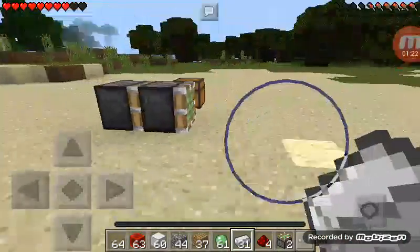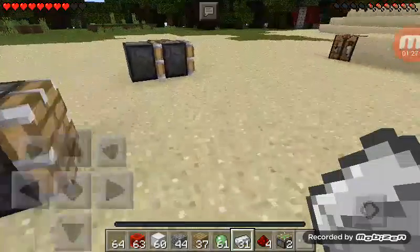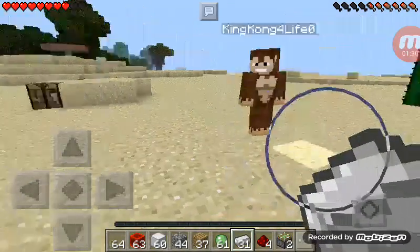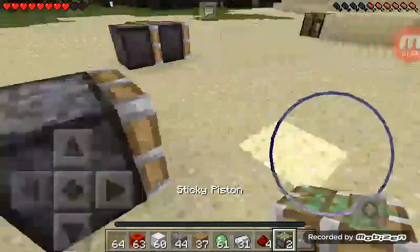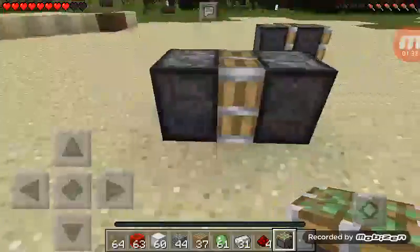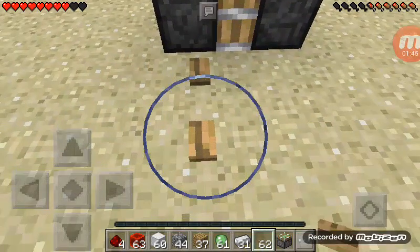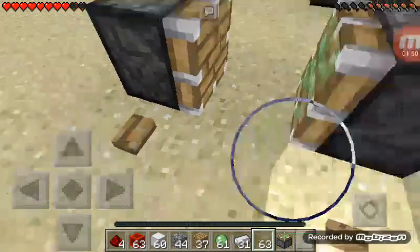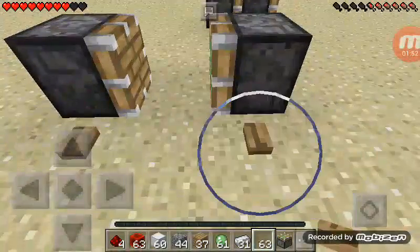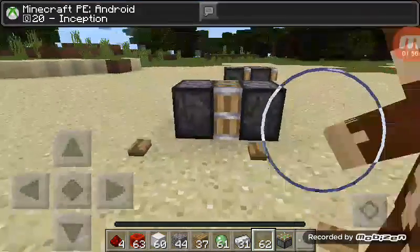Okay, break these two pistons and I'm going to show you how to do it. So you do this piston, and then you do this sticky piston right there in front of it. Then you put the button right here, and then you push this one — as you can see — and then you do this, and it pulls it. Bam — inception.